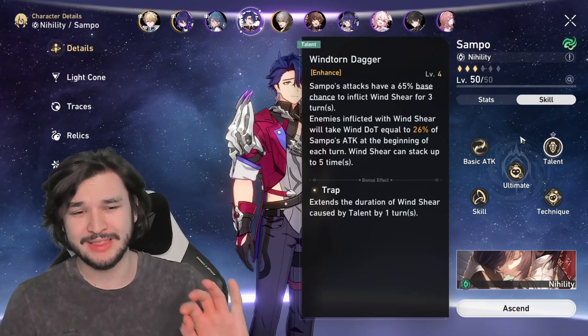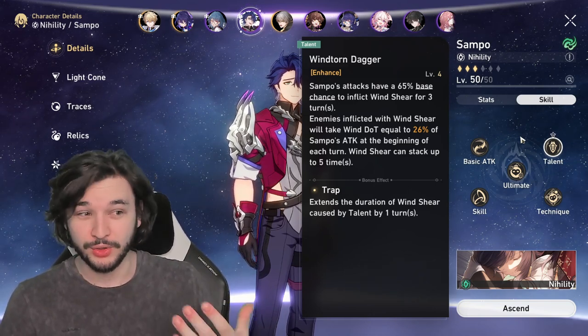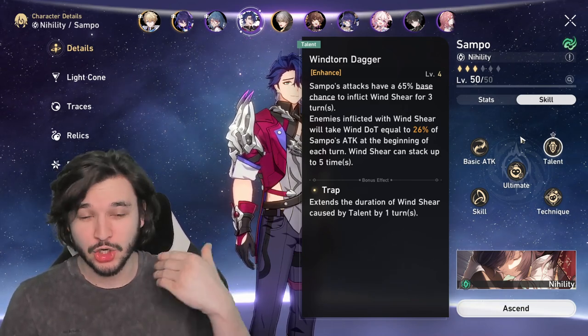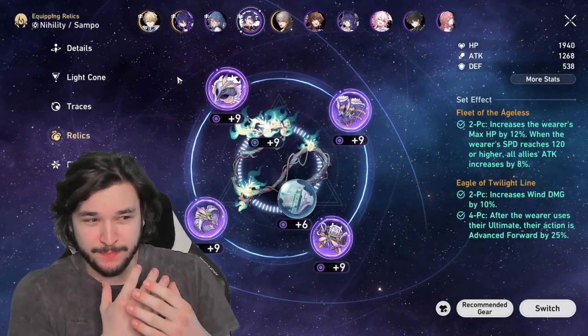The main premise behind this character is to apply as many Windshears as possible and then just let them tick away. He's really good at breaking weakness bars since he's only wind damage, and on top of that he's really nice at doing damage over time. You're constantly applying so much damage if you just keep getting his skill out.